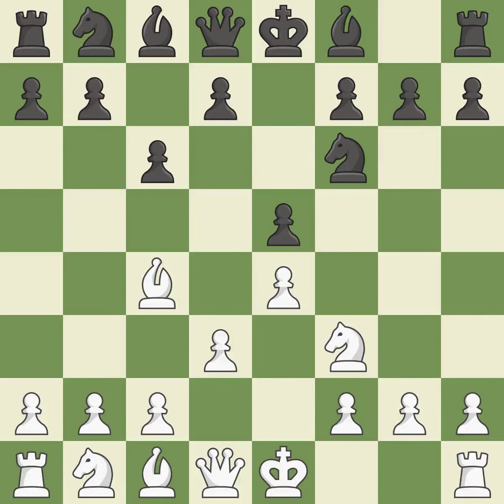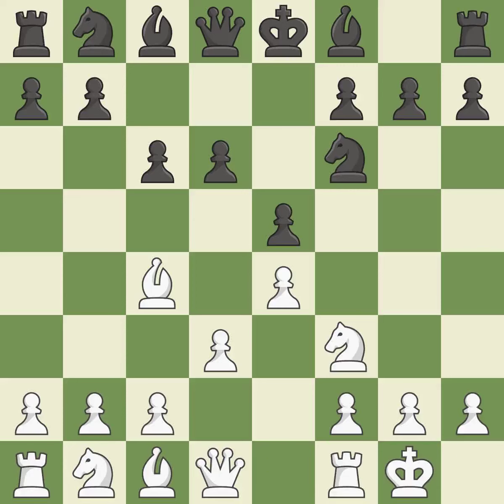Nf3 develops the knight toward the center, attacks the e5 pawn, and controls the d4 square — it is best. The next move misses a chance to make a bishop-winning threat and is incorrect. Castling gets the king to a safer square out of the center of the board while also developing a rook. Castling kingside tends to be safer because the king is further from the center — it is best.